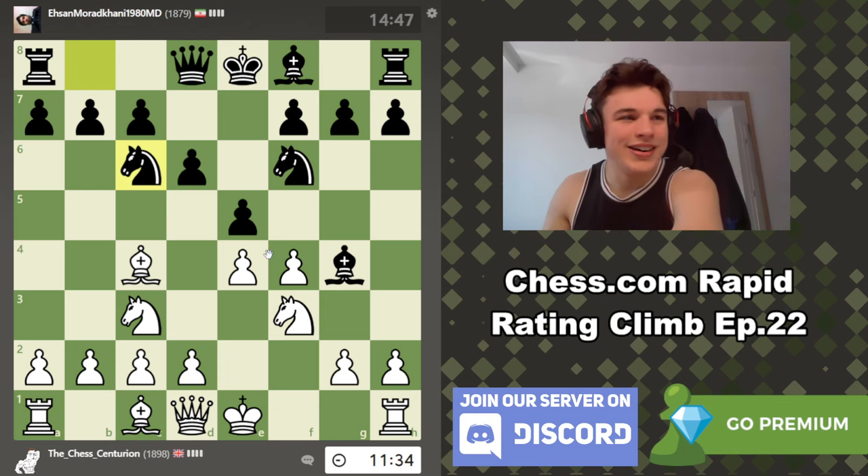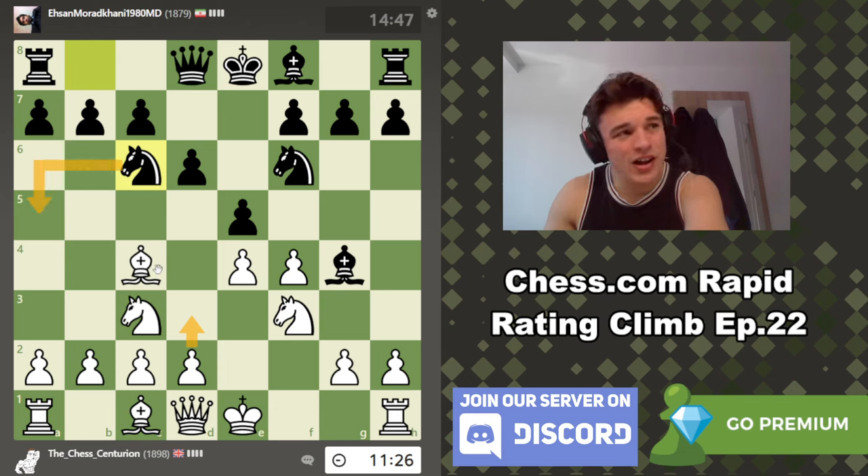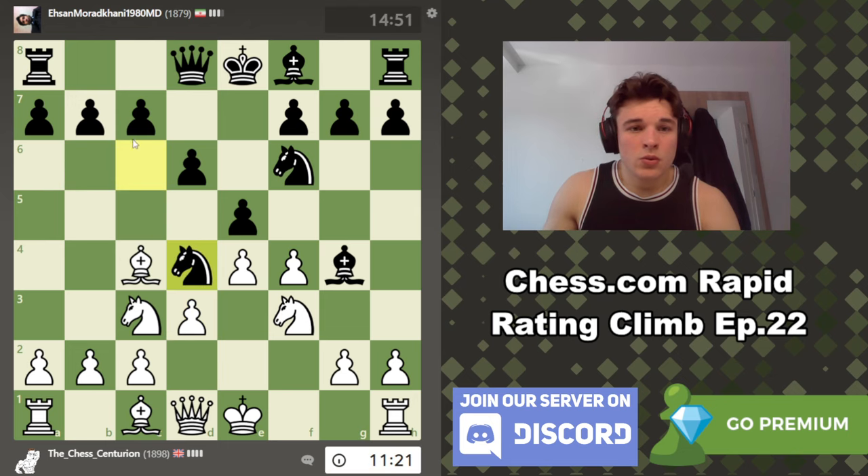I'm very professional with my notepad now — the channel's leveling up. We can just keep things nice and simple with d3. Our opponent could play Knight a5 going after our bishop. Is that annoying? Maybe. But I also don't want to waste a move playing a3, so let's go d3 instead. And if he goes Knight to a5 attacking the bishop, we get... yeah, no, he goes for this line, which is kind of expected — he just wants to put a ton of pressure on the knight on f3.